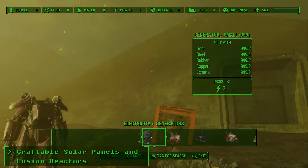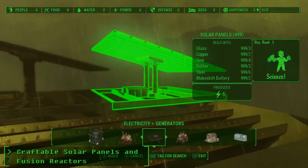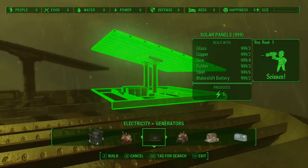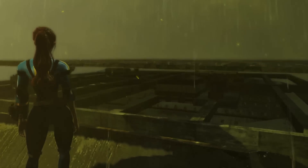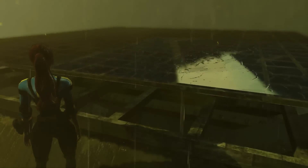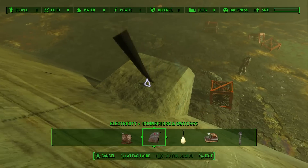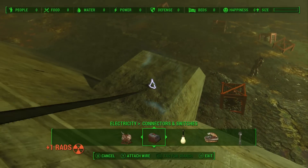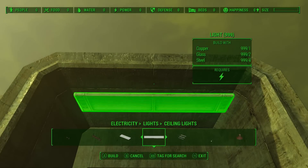The first mod we're showcasing is the craftable solar panels and fusion reactors. As the name suggests, these are animated solar panels and an animated fusion reactor, which gives you power to your settlement. To tell you the truth, I actually think this is much more lore friendly than having diesel generators. They're animated beautifully and I think it's a brilliant idea to have solar panels in Fallout 4. Something about solar panels just looks so good.